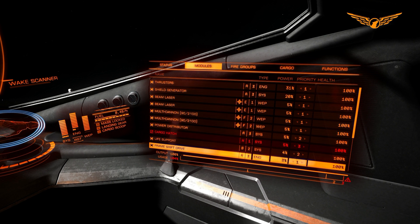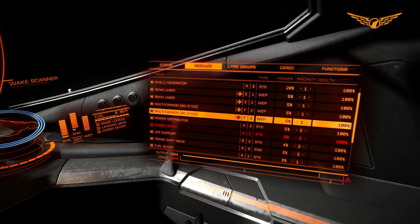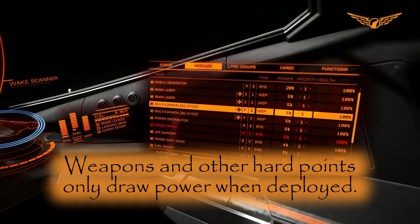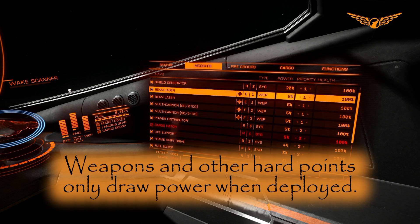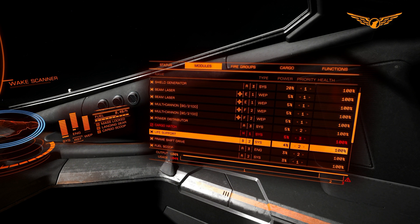Frameshift drive - I'm going to set that to number two. Basically, unless I'm really damaged I should be fine, because you can't use your frameshift drive whilst your weapons are out anyway. As soon as you pull your weapons out you are putting extra strain on your generator, and as soon as you put weapons away, you're not. So that's the main thing there.